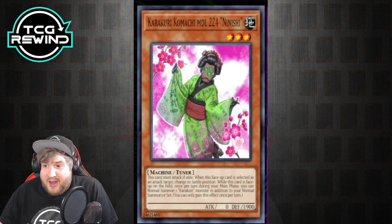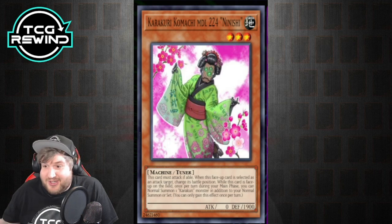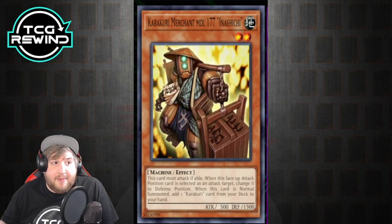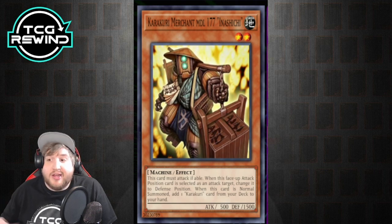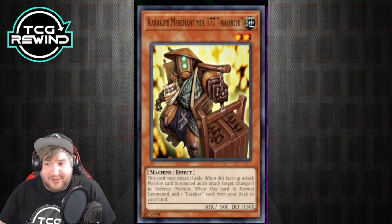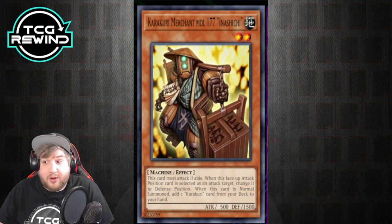You're typically playing around Kamoichi, and you're going to need to search it a lot. The first card that gets it is Merchant — when this card is normal summoned, you can add one Karakuri card from your deck to your hand. It says any card, so you can actually search Karakuri spells or traps if you opt for them, though most people typically don't. This is a powerful consistency tool that gives you access to your Kamoichis.